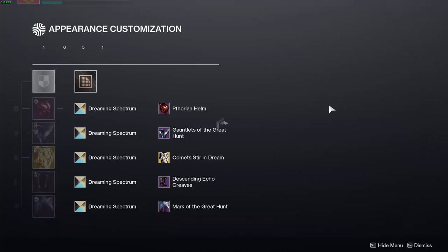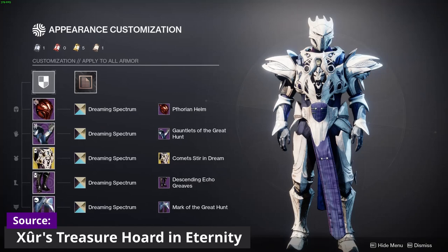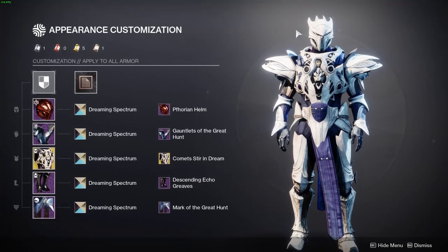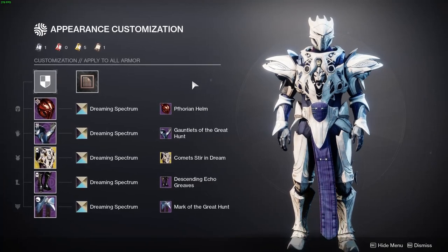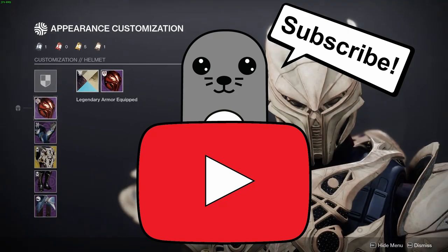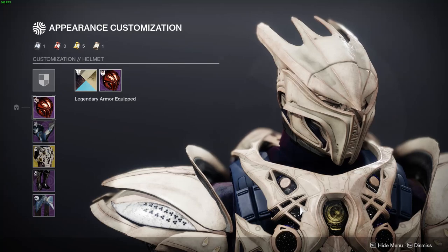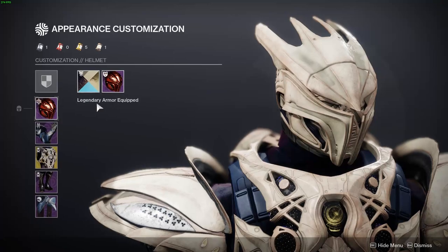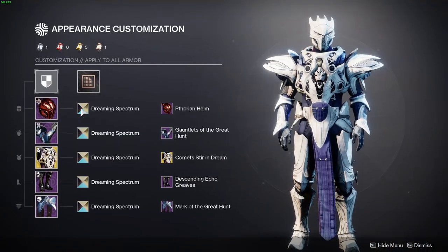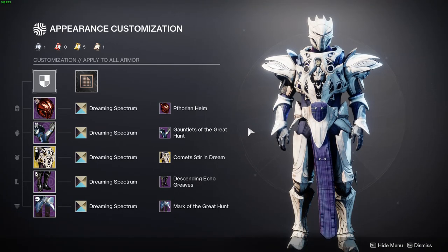I started with the Forian helm, which I had just gotten from the Dares of Eternity dungeon and really wanted to build around. It fits the design nicely, and since this ornament is very Dreaming City-esque, I decided to use the Dreaming Spectrum shader. It's possibly my favorite shader in the game — if you don't have it, I'd recommend grabbing it from the Last Wish Raid.